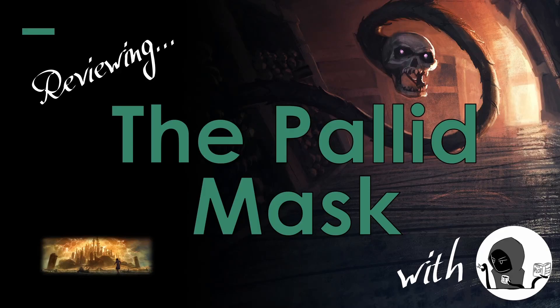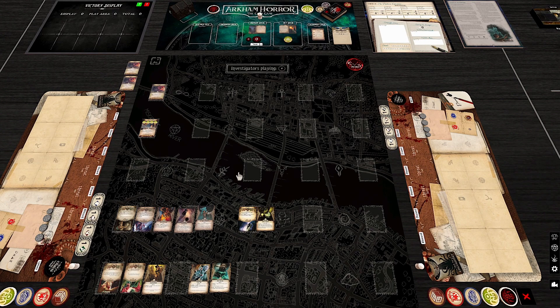Hi everyone, Daniel here and Superfang99 is with me as always for our scenario review of the Pallid Mask, scenario six of the Path to Carcosa — known as the catacomb scenario. This is a fun one, my personal favorite in this campaign, so I'm excited to talk about it. It's definitely a highlight and one we look forward to, along with the Unspeakable Oath.